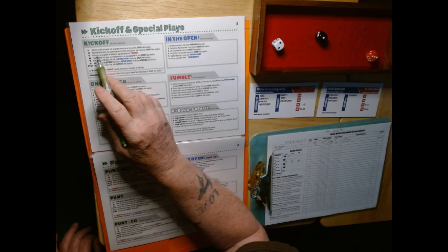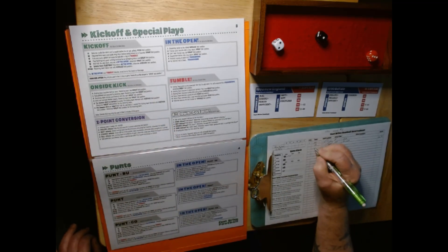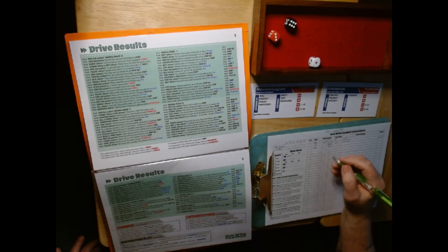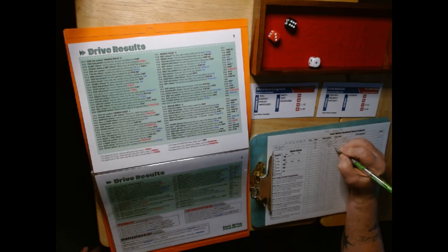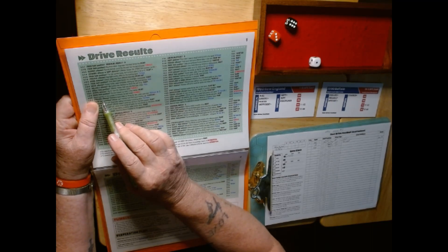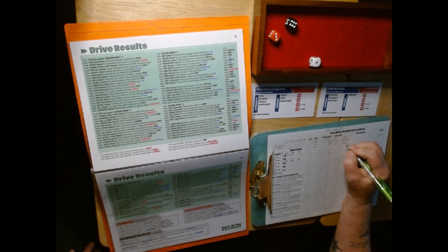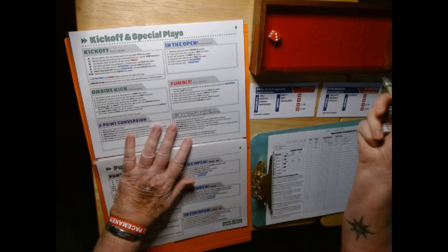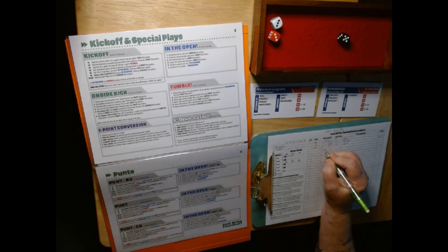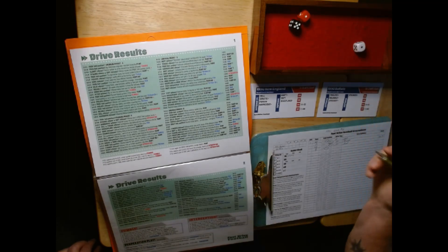12 on the return — returner finds the seam and busts a long return before being forced out of bounds. Great field position for New England. Going to the drive chart: 3 on the timer, that's two clicks. Reading 1-3-6 — prolific offense for New England? No. Stiff defense? No. They're forced to punt.